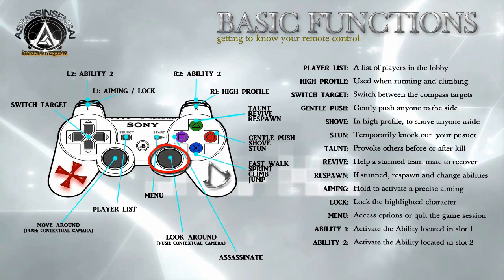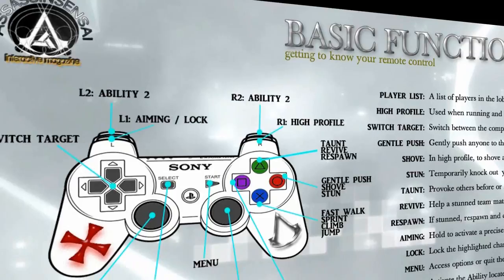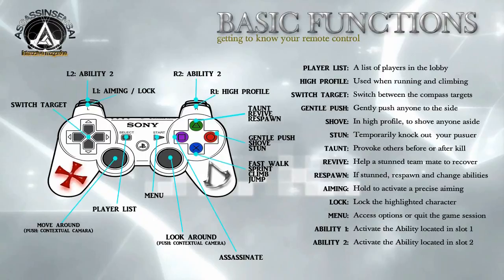The L1 button, located at the top left side of your remote control, is used to aim and/or lock an opponent, whether it is your target or your pursuer. Right underneath that is the L2 button, which is used to activate Ability 2 that you have chosen in your profile setting, which we will get more in depth with later on.